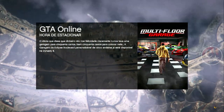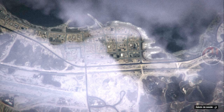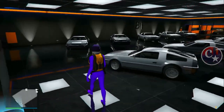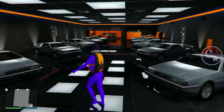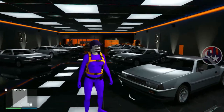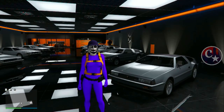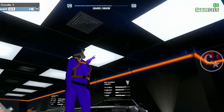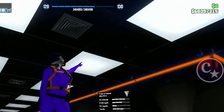Assim que a gente retornar, estarão os veículos que a gente comprou — só dá para comprar veículos com este método. E o dinheiro também estará em nossa mão. Chegando aqui — BAM! Tá aí os veículos, estão aqui, e o dinheiro, que é o mais importante, retornou para a minha mão. Eu que tinha algo em torno de 68, 69 milhões — tá aí, o dinheiro retornou para a nossa mão.